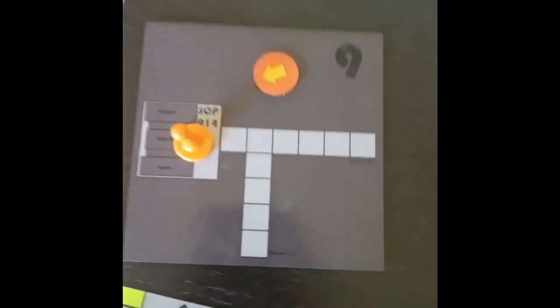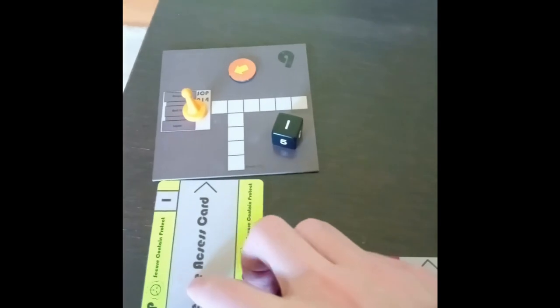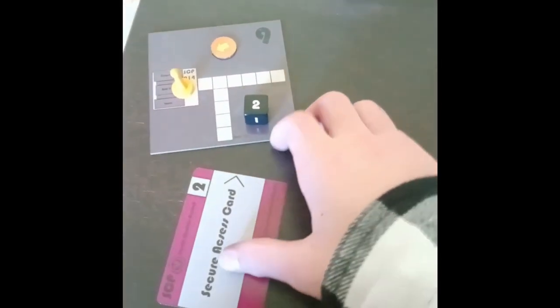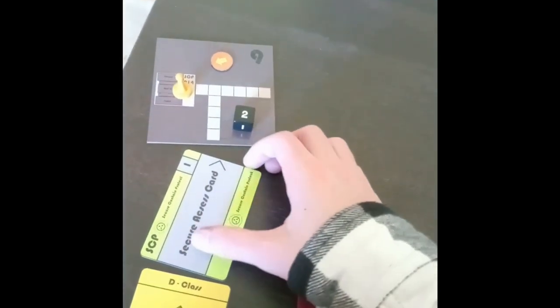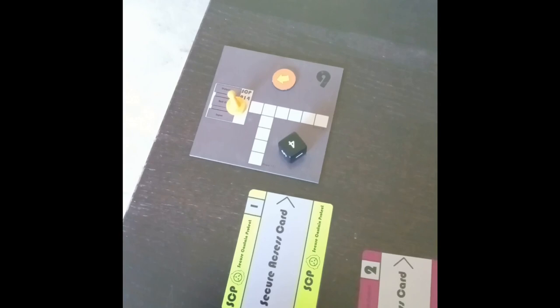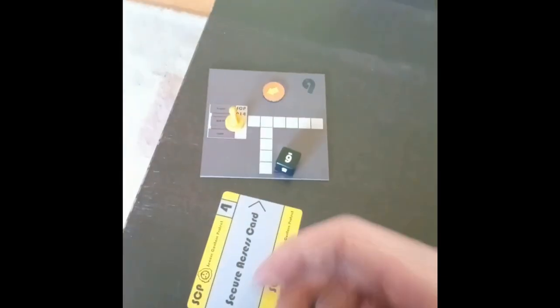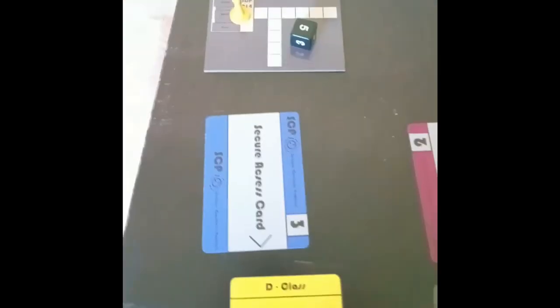If you finish movement on the SCP-914 space, you may use SCP-914, which is able to upgrade your key card level. Choose the key card you want to upgrade and roll the die. On a 1, the key card is discarded into the key card pool. On a 2, the key card is downgraded by one level — if already level 1, it is discarded. On a 3, nothing happens. On a 4, the key card increases by one level. On a 5, it increases by two levels. On a 6, it immediately becomes level 5. If the target level key card is unavailable in the pool, use a black poncho to indicate the change.